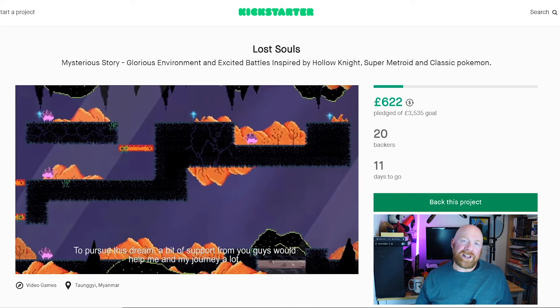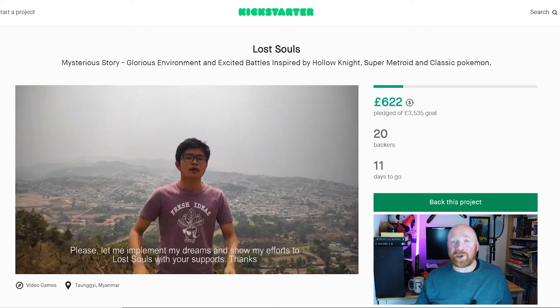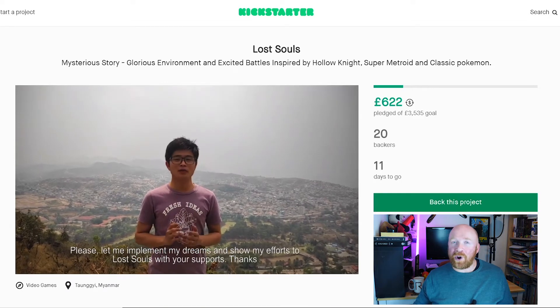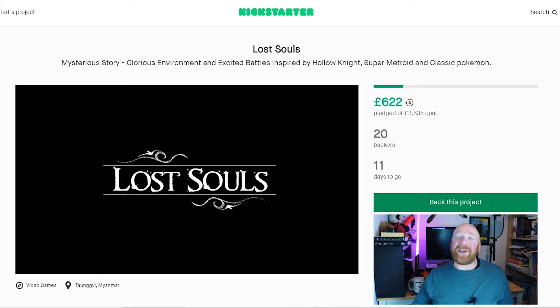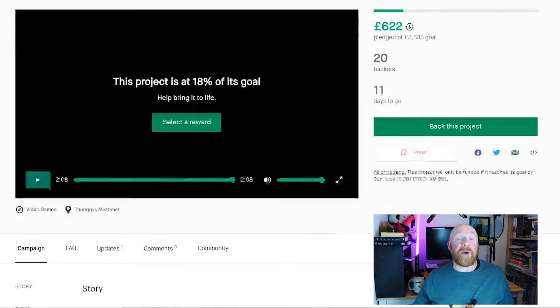If you've ever wanted to see your name as producer of a video game, this is one of the cheapest offers around. For 400 euros you get your name as a producer in the credits, a statue of yourself in the game, and you also appear as an NPC. There's also an early bird for this tier, taking it down to 375 euros, but it is only for two people so you better be quick.